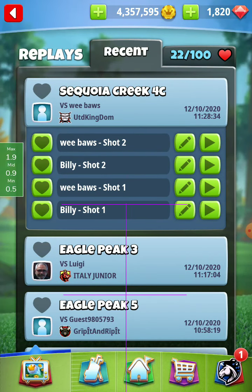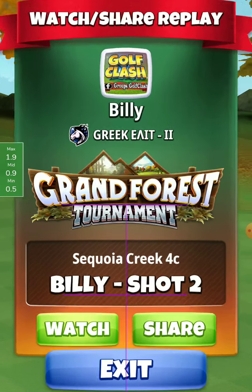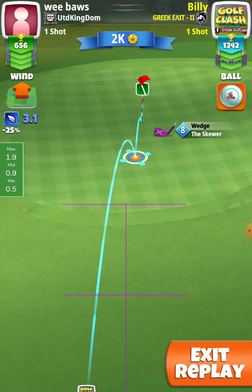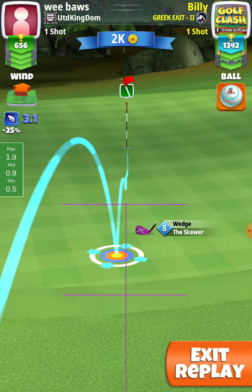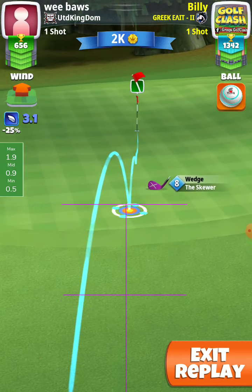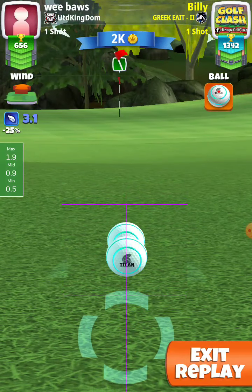Second shot, it goes with the wedge — easy shot, because it is a tailwind. Here I have a skewer number 8, I put max top. And I left it a little, little before, just at the tip of my ball guide, a little before reaching the cap.